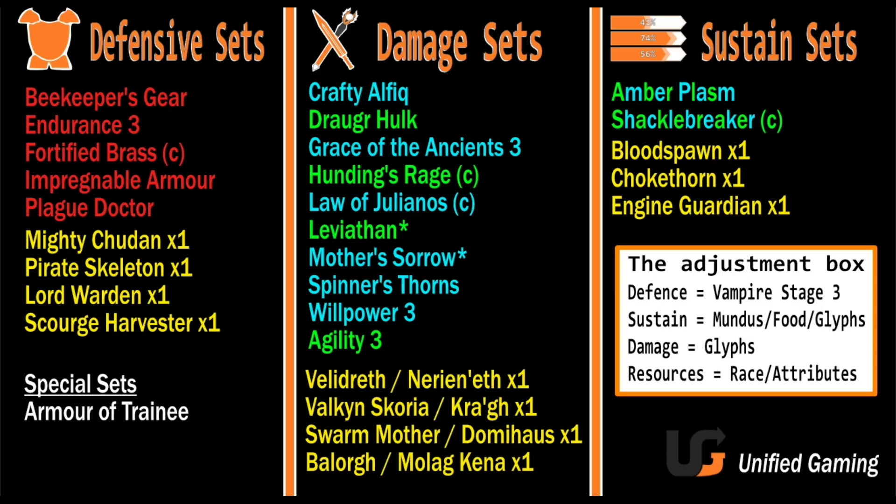On screen there's a graphic I've made. The columns are broken into 3 parts: Defence, Damage, and Sustain — the three cornerstones of any build. If you lack one of these, your build will be bad. Sets are colour-coded: red is tanky, blue is Magicka sets, green is Stamina sets, stars mean more PvE. A 'C' means you can craft it. Yellow ones are monster sets with one-piece bonuses that are still really good.